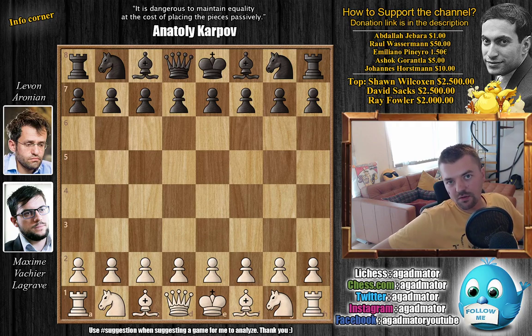Hello everyone and welcome to the playoffs of the 2019 World Cup quarterfinals. It's Maxime Vachier-Lagrave vs. Levan Aronian, and the two classical games between the two of them ended in a draw. So naturally here we are at the rapid section, and the first rapid game where Aronian had the white pieces also ended in a draw.